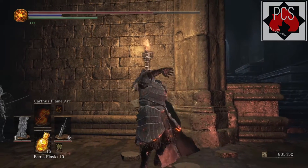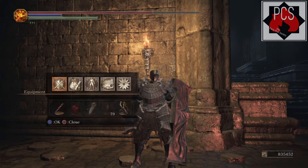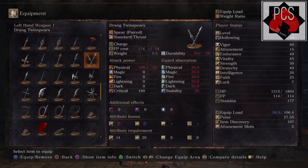Hey guys, Kyle here with some soul and proof of the Concord Kept farming tips in Dark Souls 3. First off, we'll start with the equipment. If you want those proofs to drop, you're going to need to increase your item find.